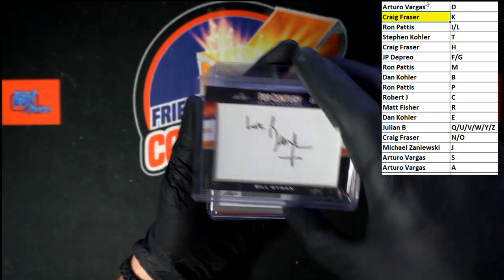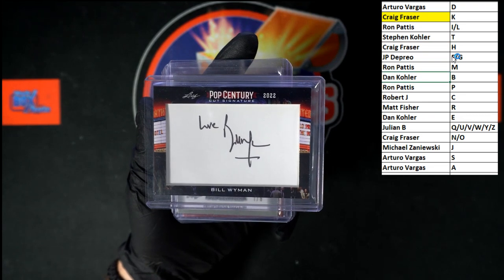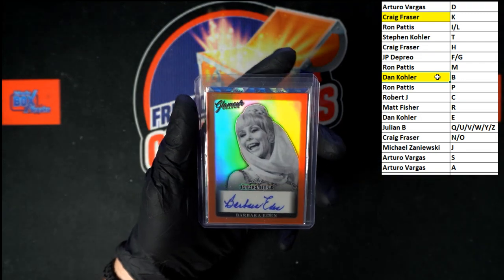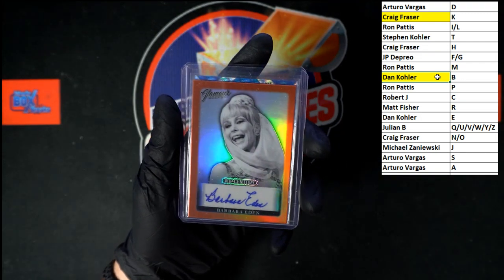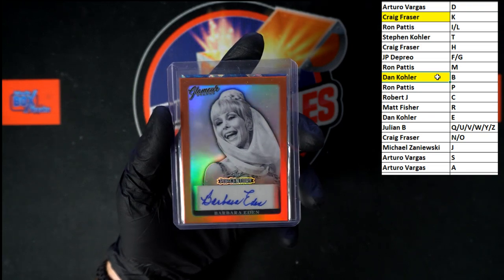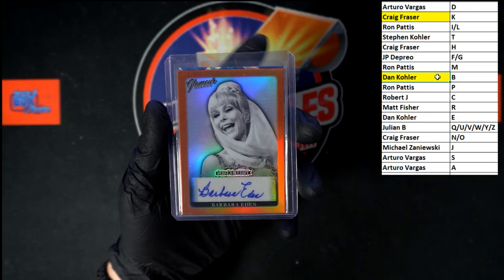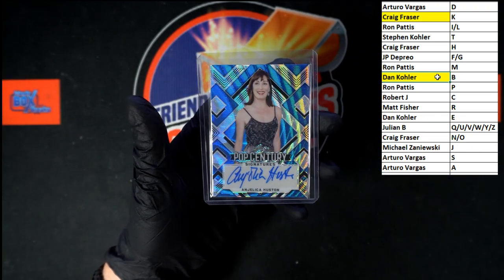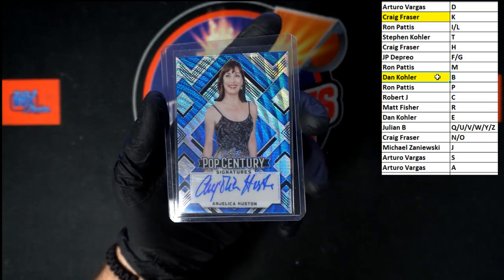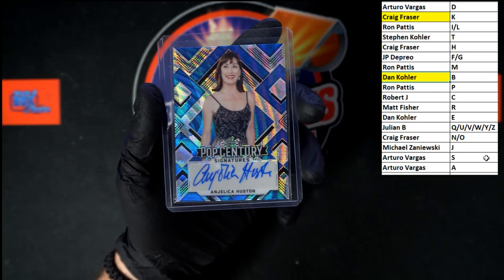Behind the Kathleen Turner — oh, I Dream of Jeannie! Barbara Eden. Going to Dan Kay with the first name letter B. Dan Kay killing it right now. Super nice — Angelica Houston. Wow. Last name letter A, that is going to Arturo V with the last name letter A. Very nice — Pop Century, it's good stuff. That is sharp.